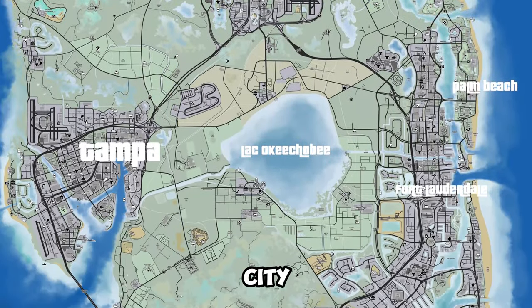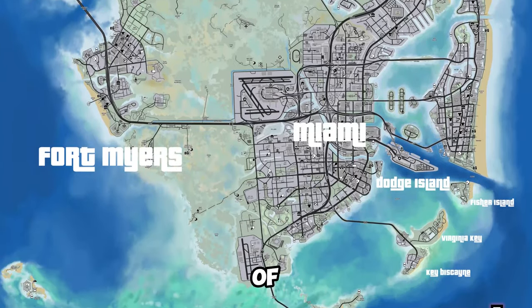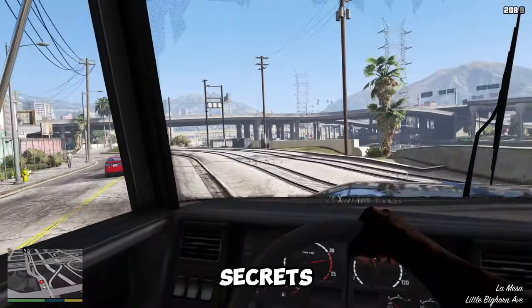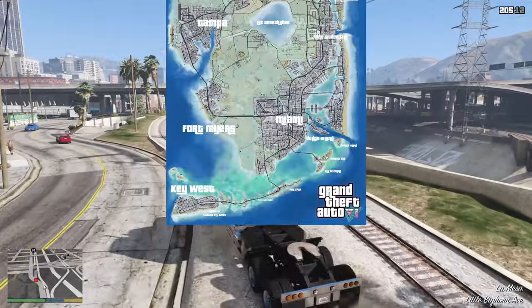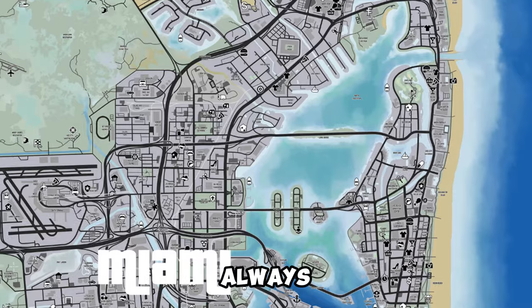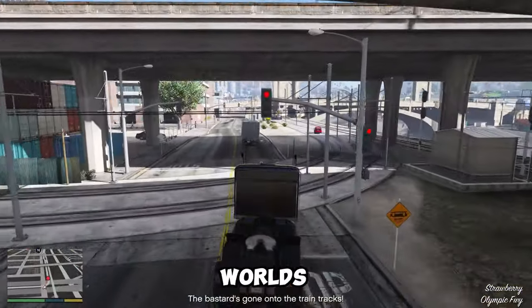GTA 6 is going to be in Vice City and the state of Leonida, a fictional version of Florida. Let's try to identify some of the landmarks, features, and secrets that GTA 6 might have. The GTA 6 map is expected to be huge, detailed, and accurate, as Rockstar Games always strives to create immersive and realistic worlds for their games.